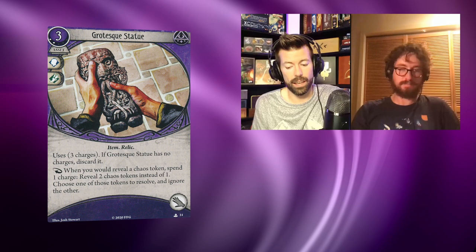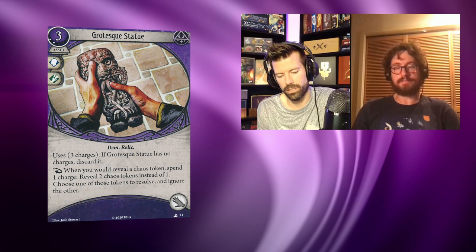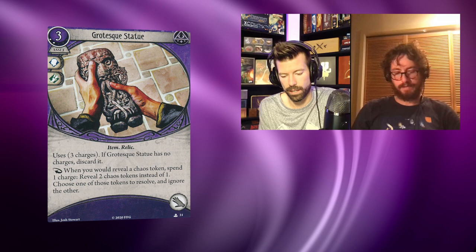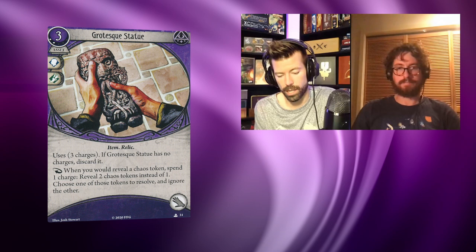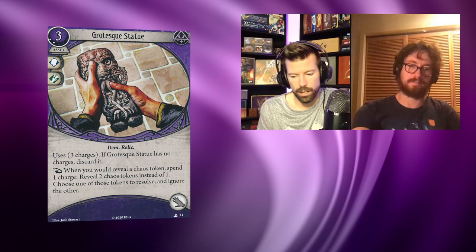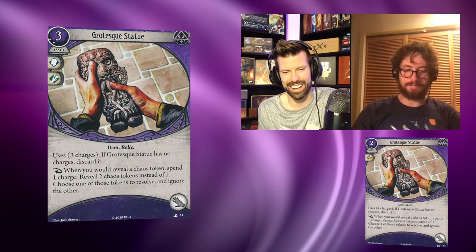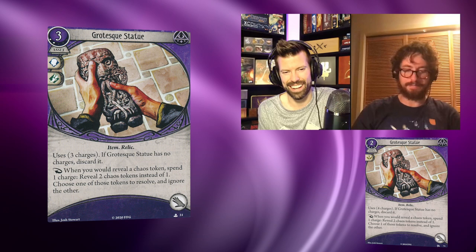Next, another familiar face: Grotesque Statue, level two mystic asset. This is a lower-level option compared to what we had — the original was level four. This one is an item and relic, takes up your hand slot, uses three charges. When you would reveal a chaos token, spend one charge: reveal two chaos tokens instead of one, choose one to resolve and ignore the other. It seems like it just has one less charge.